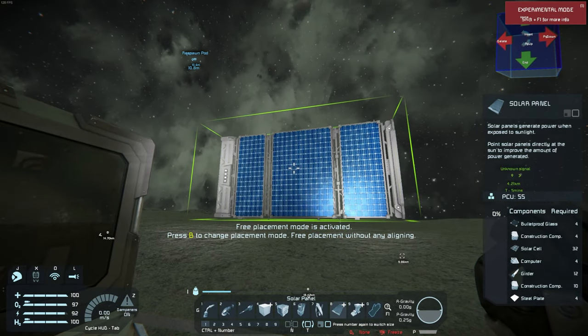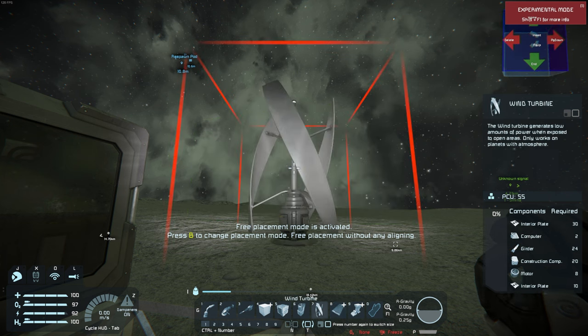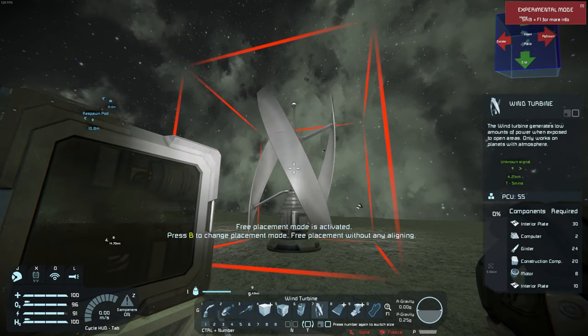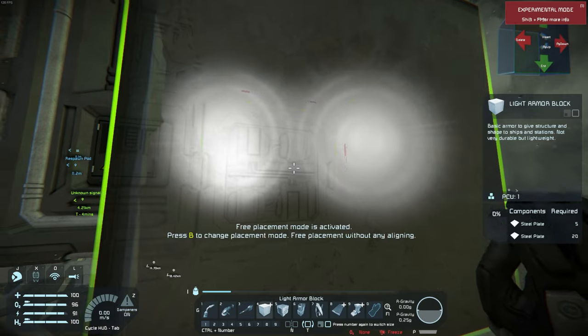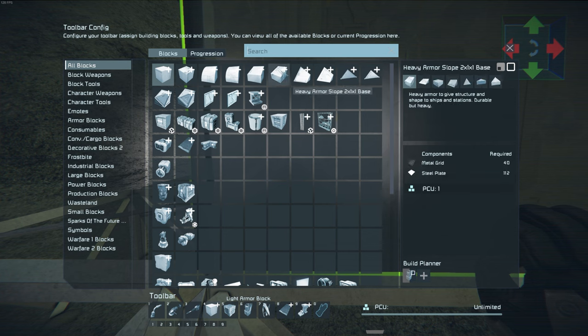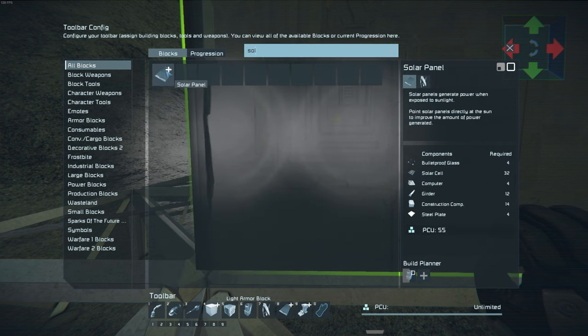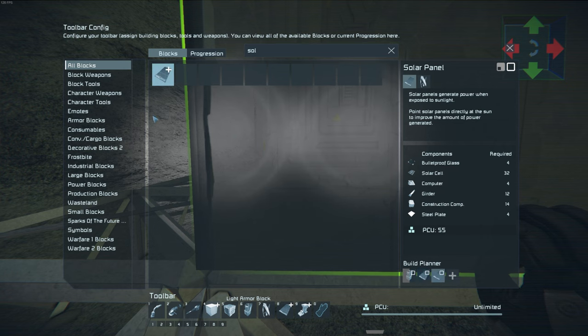Moving on to number 8 — solar panels. Interesting thing: wind turbines, number 7, do not work on the moon. As you can see in the bottom it says O2 is none — there's no atmosphere. So we're going to add solar panels to the G menu. We're still missing some steel plates, which is because I created extra when adding armor blocks. We are going to build a little solar array to harvest some electricity.